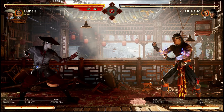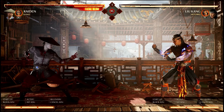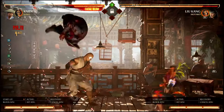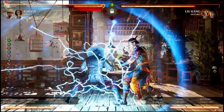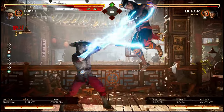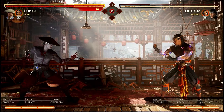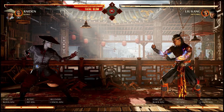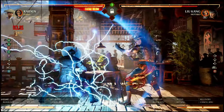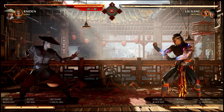Another thing I want to talk about is the safe jumps that Kano gets. I'm currently controlling Liu Kang and I have Raiden set up to do one of his safe jumps. If you try to do an up-block when Raiden sets up the safe jump, it doesn't come out and Raiden gets to do all this chip damage. If you try to do a delayed wake-up, the timing works for both. And if you try to armor through it, it armor breaks.